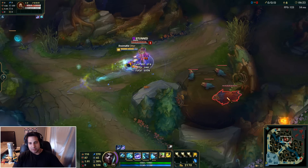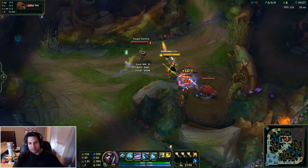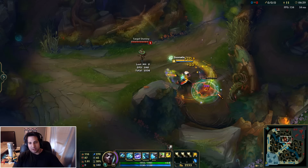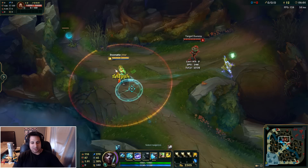Auto attacks. There we go. Looks amazing when you're attacking creeps and stuff. So good, dude, I love it. That orange and yellow color — it's nice.